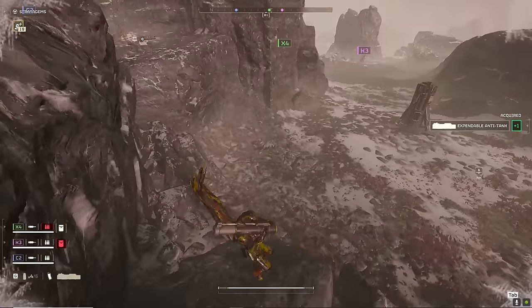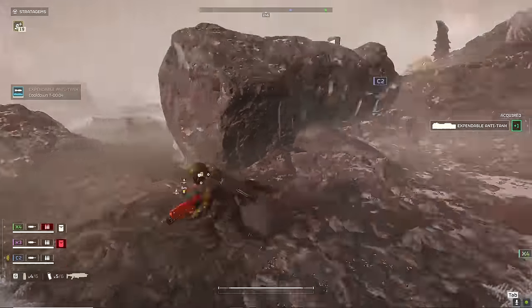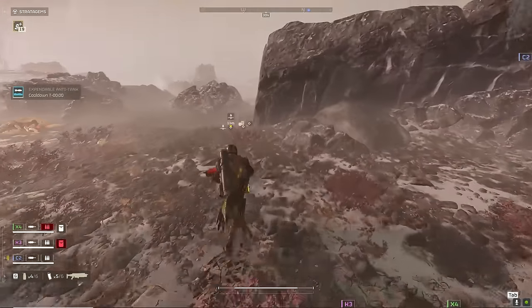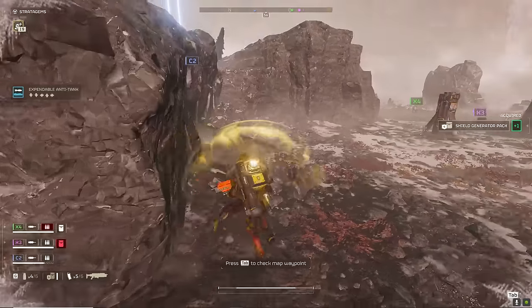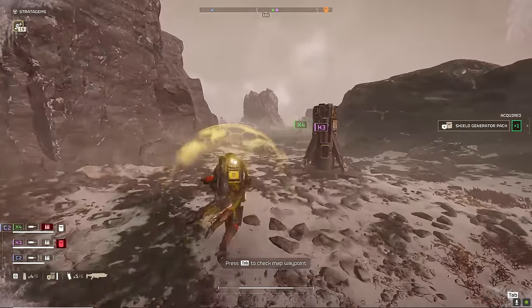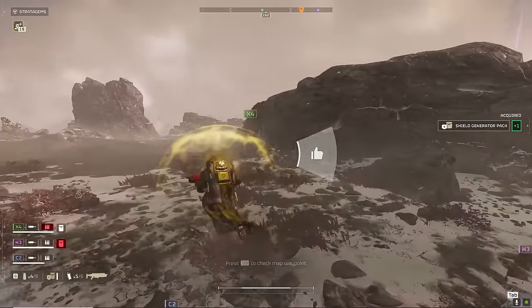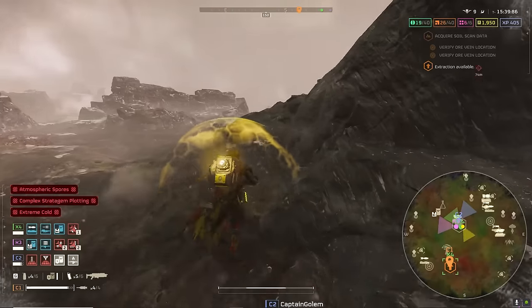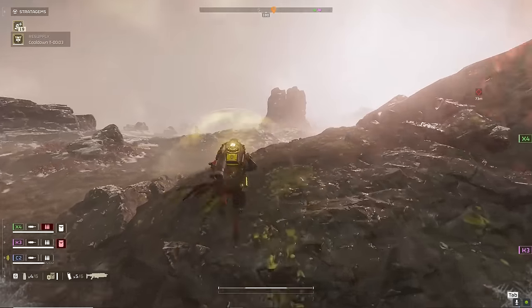It doesn't hit as hard as the Spear, and it doesn't quite hit as hard as the EAT, but it's close — and that allows you to just easily take out Bile Titans and chargers. It's just so much fun to chunk these rockets everywhere. This is another small detail I really like about this loadout: because you don't have a backpack slot, you can pick up spare backpacks.